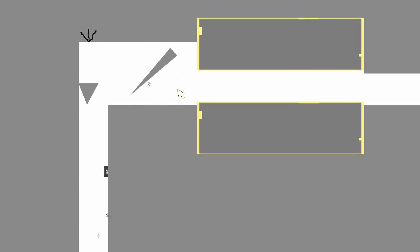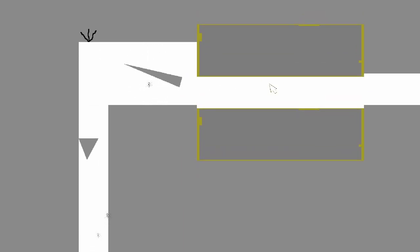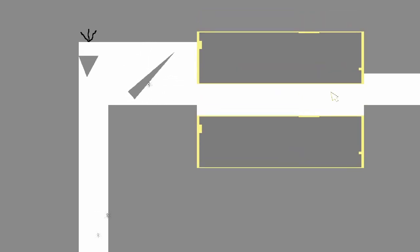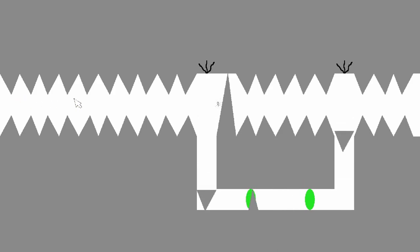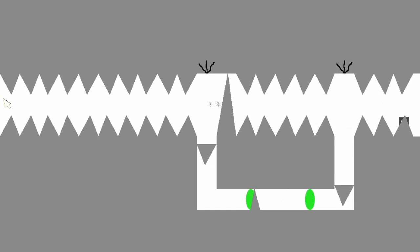Just tap our way through and sit invincible until we get through that spot. That was kind of stressful not gonna lie. The map changes! Let's see — I accidentally tapped it. Whoa, what the hell was that?